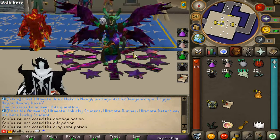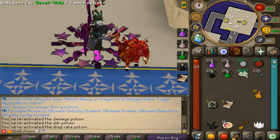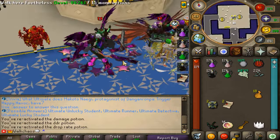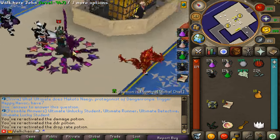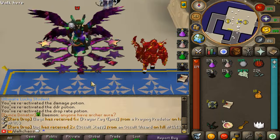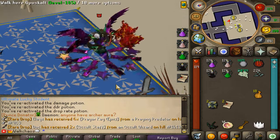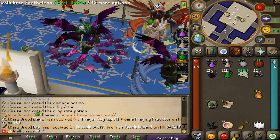Hello everyone, welcome back with our RSPS video. Today we're back on Fantasy RSPS, our super hyped brand new custom server that just got released a week ago. Today we're going to be checking out a brand new update. The server is doing absolutely amazing with over 300 players online every single day. The giveaway is going to be $50 worth of store credit to one lucky winner — all you have to do is like the video, comment your name down below, and join Fantasy with the links down below.